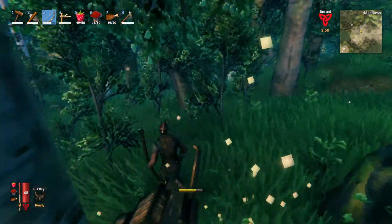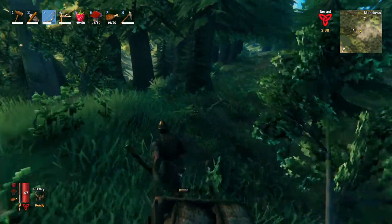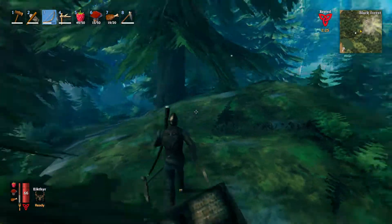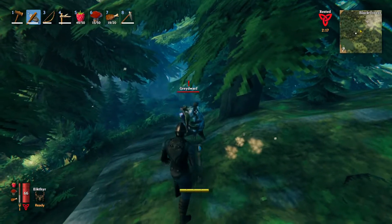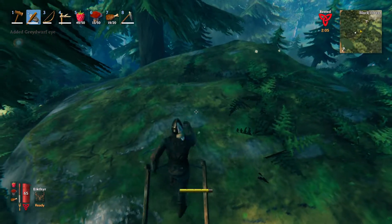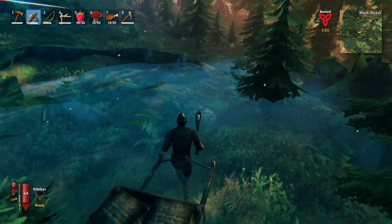Priority now is to get more copper — we need to find a copper seam in the woods somewhere. Hopefully not finding too many more trolls. We're almost at the copper. Is this the copper? No, this is stone. I just want to mine some copper in peace — these folks just won't let me. Copper is just over here — that's why we mark it on the map every time we find it.